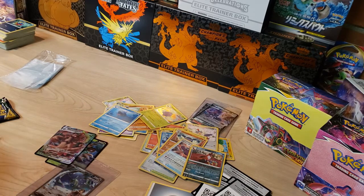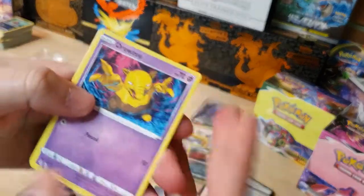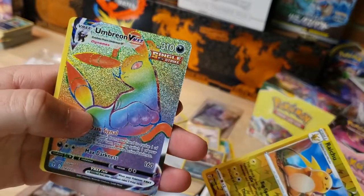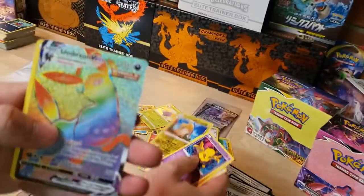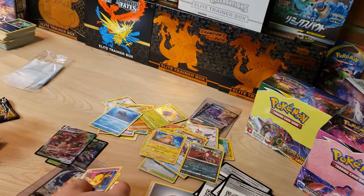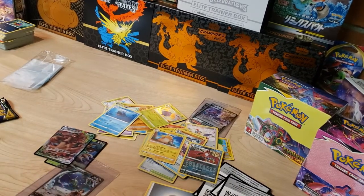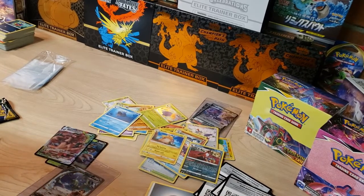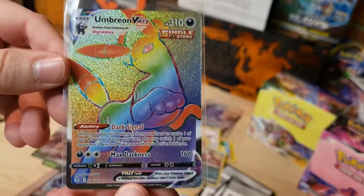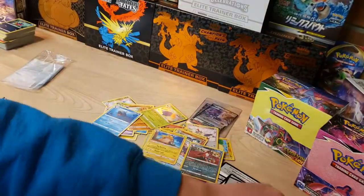That Rayquaza makes me want to buy another box already. Got Drowzee, Rock and Roll — baby Raichu reverse and oh — let's go — Umbreon VMAX rainbow rare! That's probably the best rainbow rare other than Rayquaza to pull. Wow, what a box! The texture on this card is insane — centering not great, kind of like that Rayquaza, but top to bottom is pretty good. Look at that texture! Getting that in a semi-rigid too.